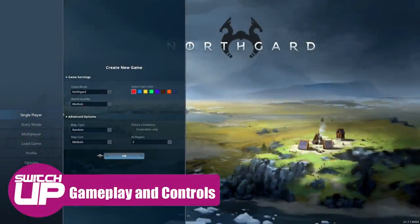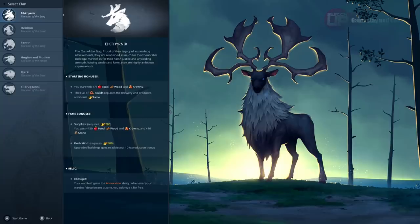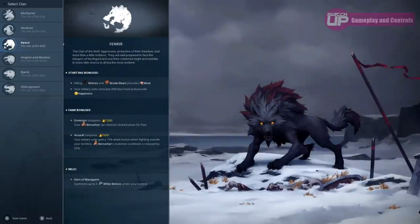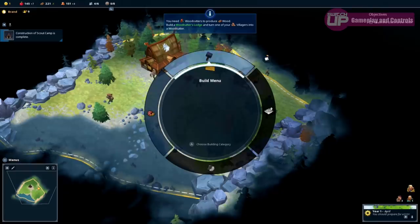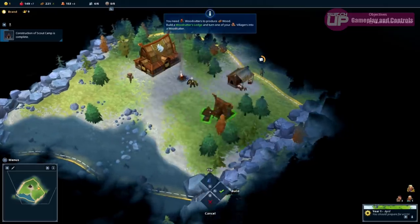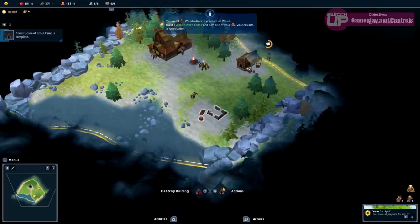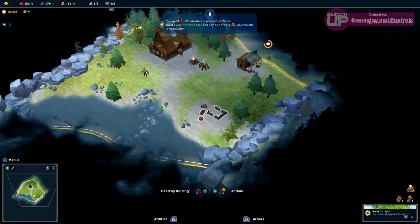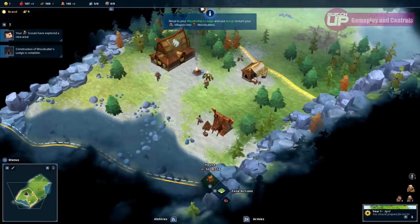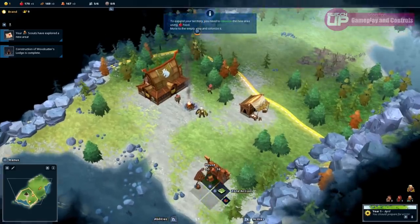Northgard is a real-time strategy game that sees you charged with growing, developing and maintaining a village of Nordic travellers. You begin by picking from one of six clans, each with a specific starting bonus and additional bonuses earned as you play. You develop the village by having villagers create buildings — for example, building new houses increases your maximum population, but first requires a woodcutter's lodge to generate enough wood. You assign villagers to jobs by pressing the X button over a newly erected structure.